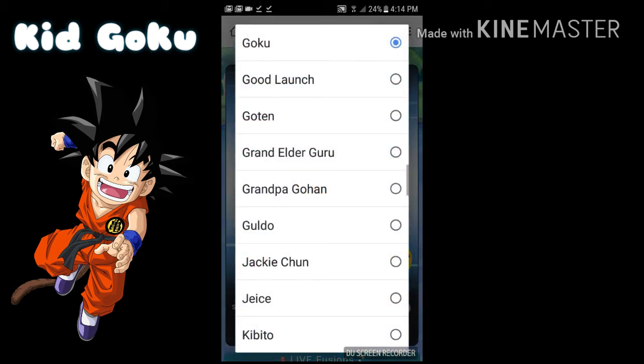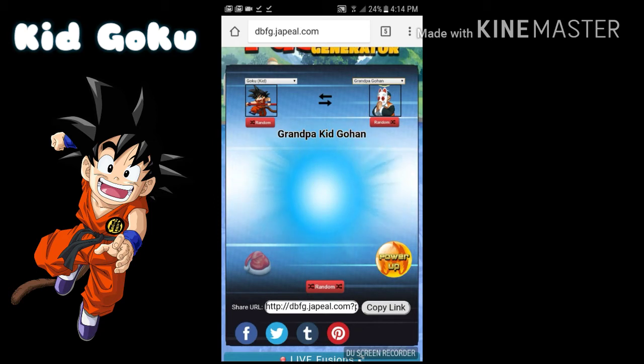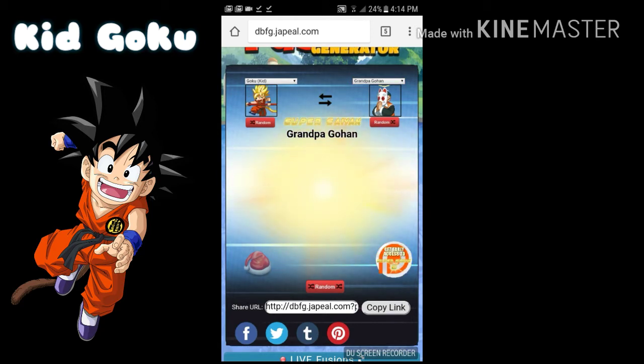Let's do me and Grandpa Gohan. Here we go. Oh, I got gray hair and a tail, same clothes, a mask — we look cool! Let's see how we look when we power up. That's Super Saiyan. Oh, it's still the same but just a color change. The tail is yellow — that's cool!